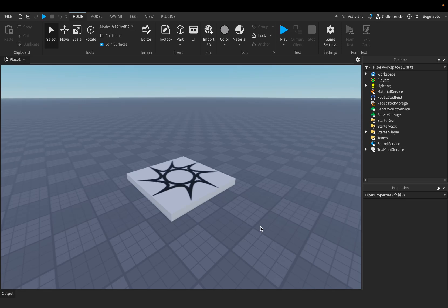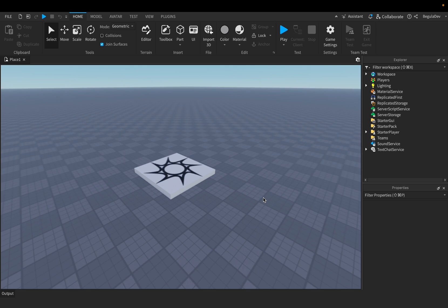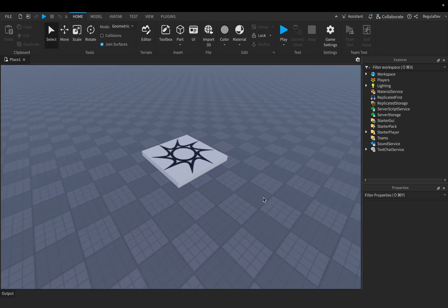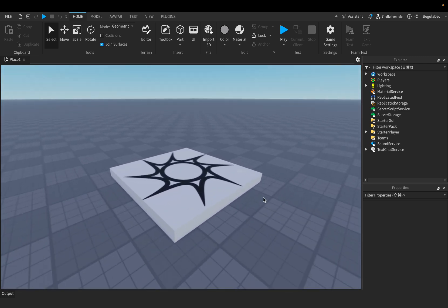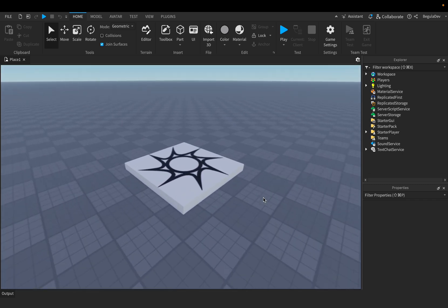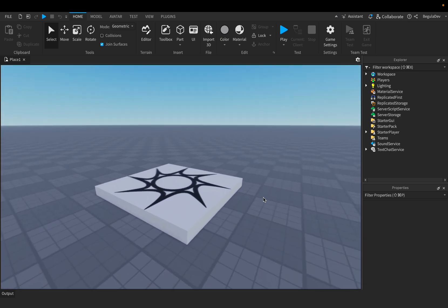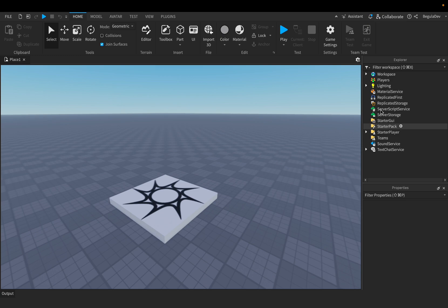Hello guys, today I'm going to show you how you can create a saving checkpoint system — a system where you create checkpoints, and let's say the player arrives at Stage 2 and he cannot play the game anymore and he leaves. Later he decides to rejoin the game and he's spawning at Stage 2, so none of the progress is lost. To do this we have to go into the Workspace.